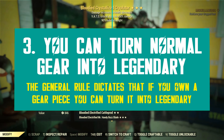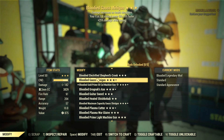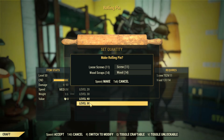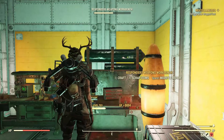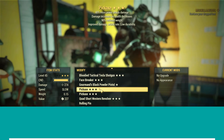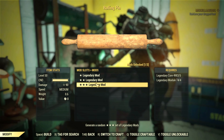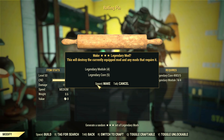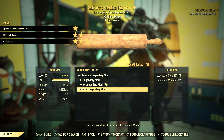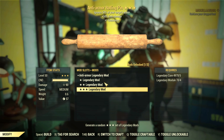Now that you are informed about the basic crafting and upgrading rules, let me tell you about what you can upgrade or turn into legendary. The general rule dictates that if you own a gear piece, you are able to make it legendary or upgrade it into the legendary tier you want. Basically any gear plans you have learned in the past are now able to become legendary through this new system, including power armor. You can craft normal gear items and then apply legendary mods as you please. The same can be done to gear you loot in the wasteland, acquire from other players, or receive as a reward from activities.